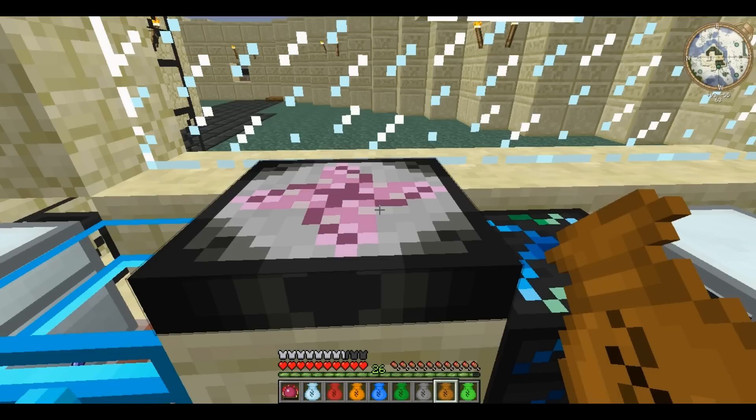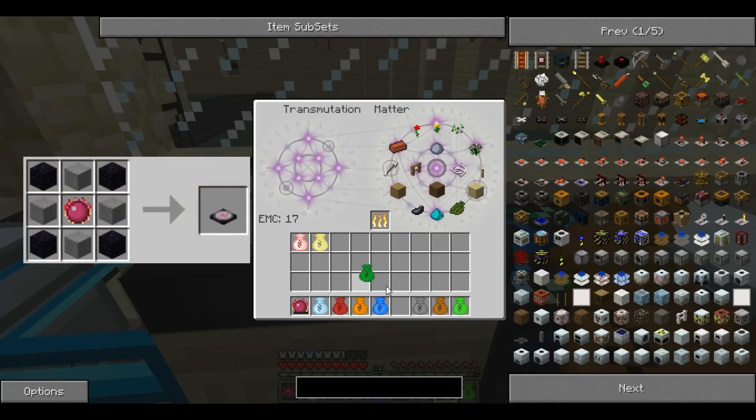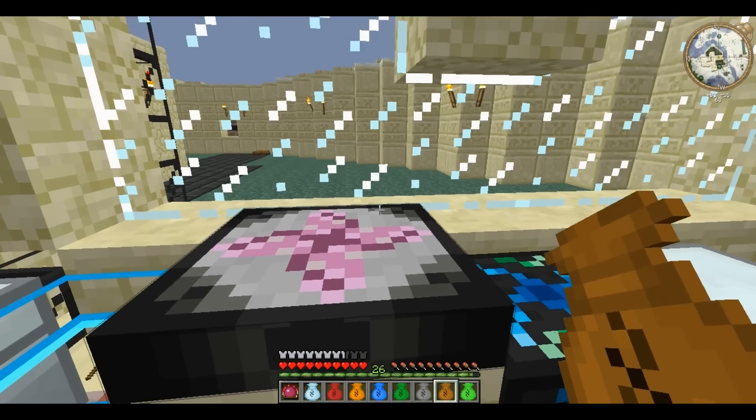As the Alchemy Bag is from Equivalent Exchange, it has an EMC value — despite the fact that you can't put it into the transmutation table — of 9,851.